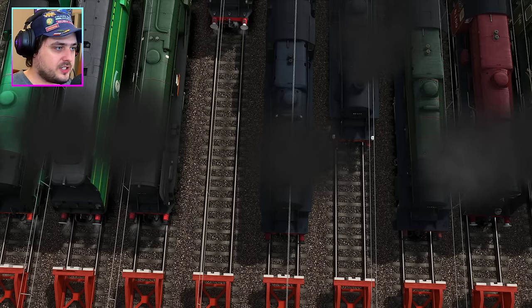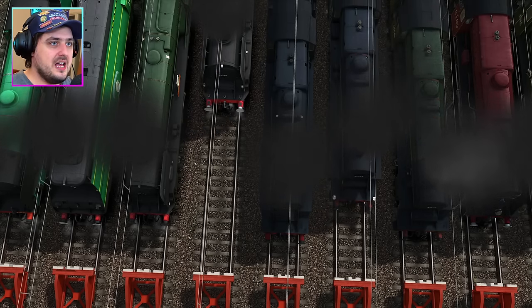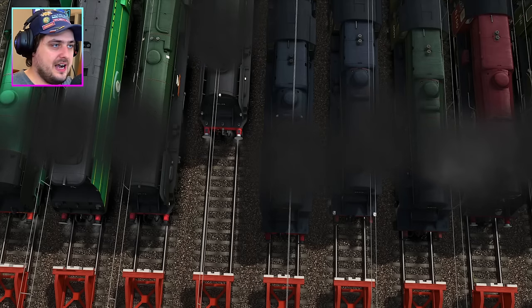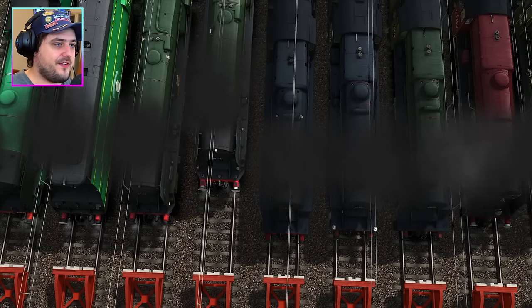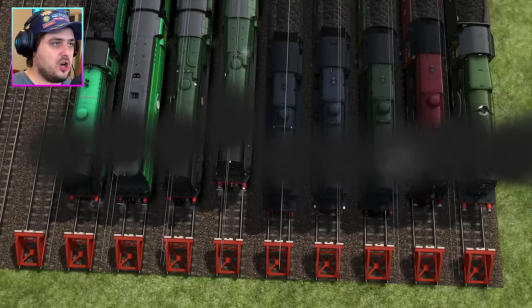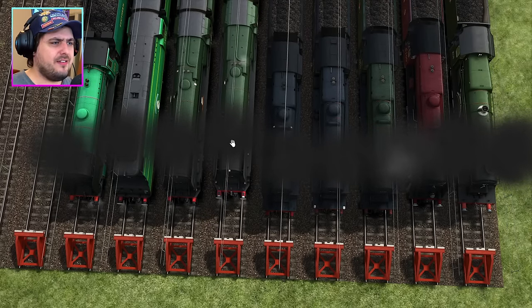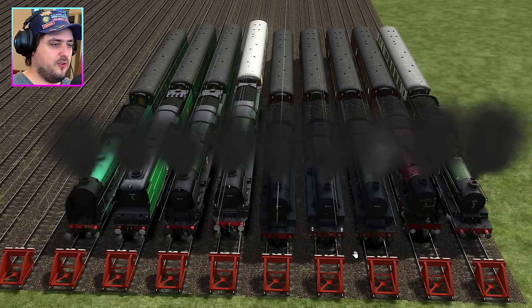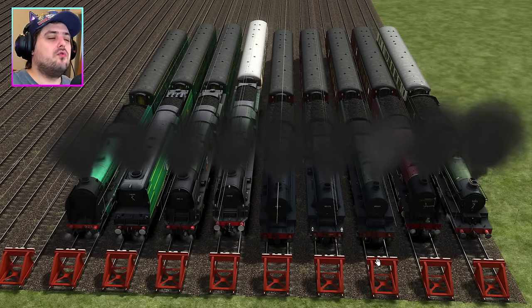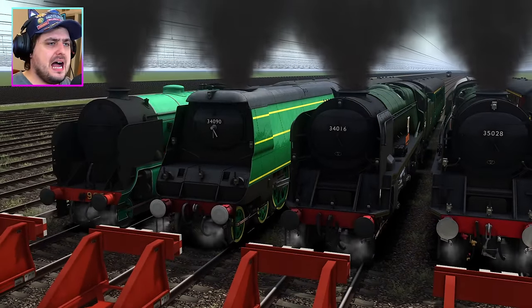Who's going to be fourth? West Country - I think that's a tie, I can't judge that. The Black Five, and then Clanline, the Merchant Navy, is in last place, which is quite weird because Clanline was very fast throughout that entire race! I don't know who came fourth, fifth, sixth, seventh, eighth - I'll let you guys judge. That was a really close finish, especially between Bodmin and the Battle of Britain. Those two were just neck and neck throughout this entire race.